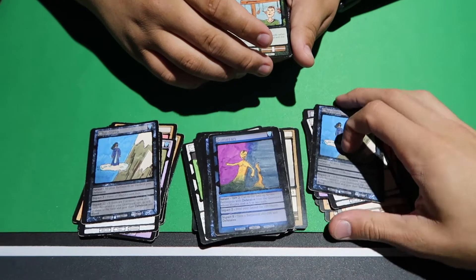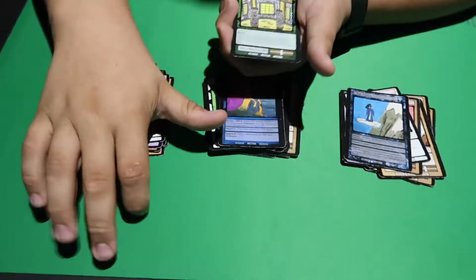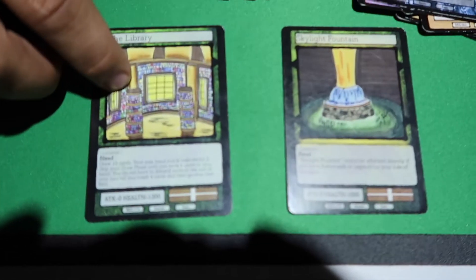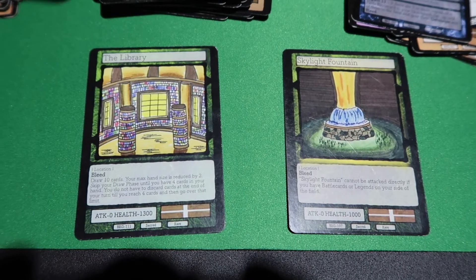And then what order do you run your sacreds in? I always have my first spot picked by opponent. I run Library and then I run Fortress. Library is great because Secondhand gives me the power to attack in third phase. And then I have Skylight Fountain just to help me get through all the way.